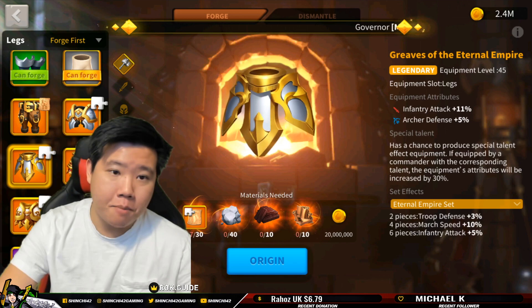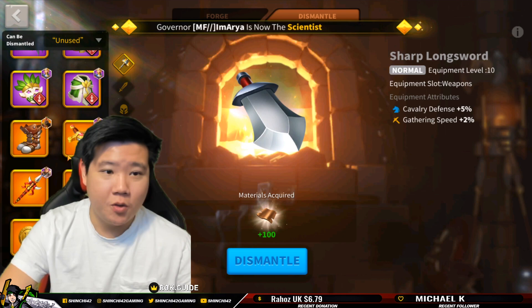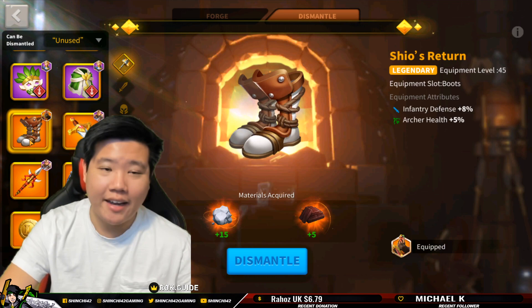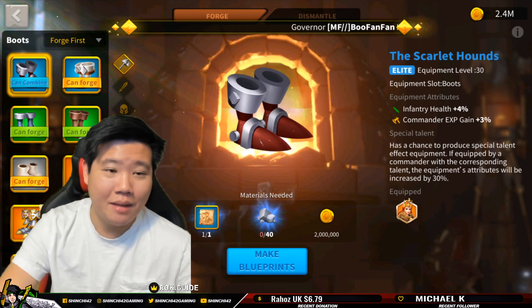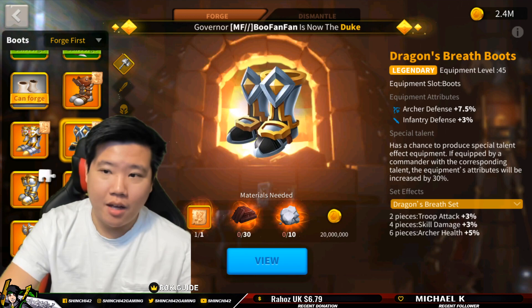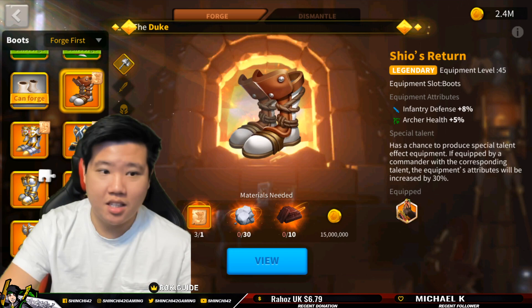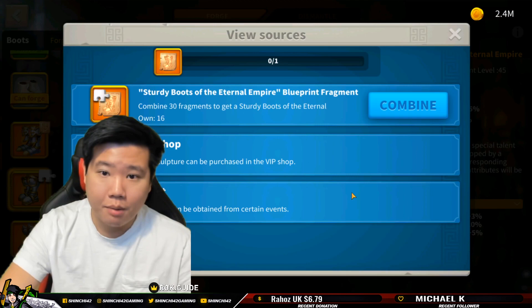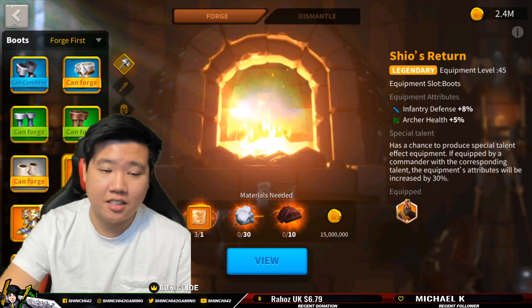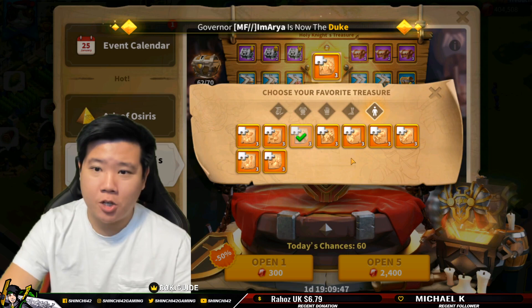I've been considering dismantling some things — including certain legendary items. I might eventually dismantle my shield's return. You won't get everything back, but I'm considering it. I'm not fully decided yet — maybe you guys can sway me. Once I start crafting for my infantry gear, I want the set bonus. If I can convert that 8% defense into an infantry set bonus item that would be really dope. But maybe in the future I'll have excess and won't need to dismantle — I can put the shield's return on another commander instead.